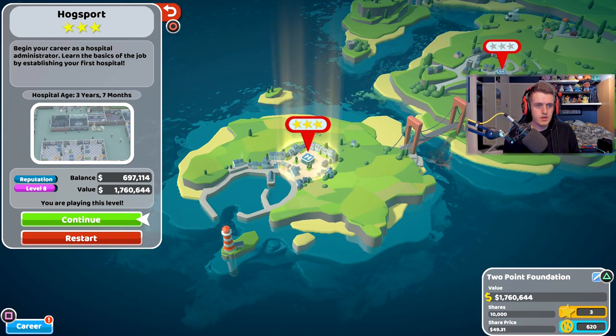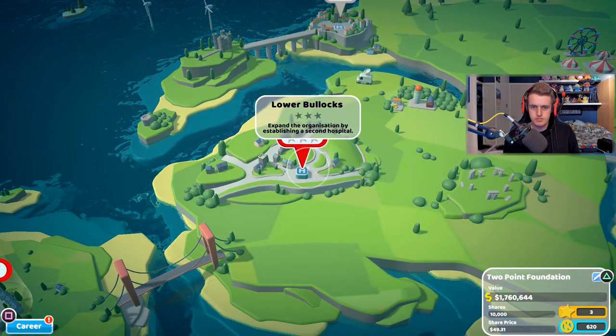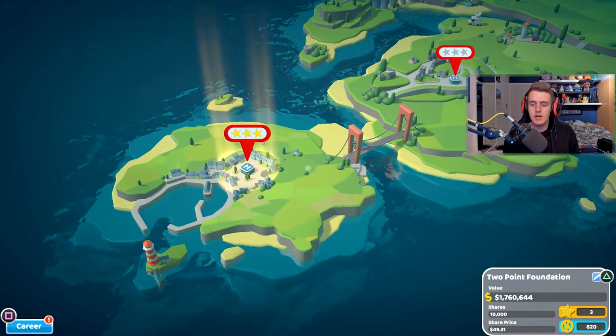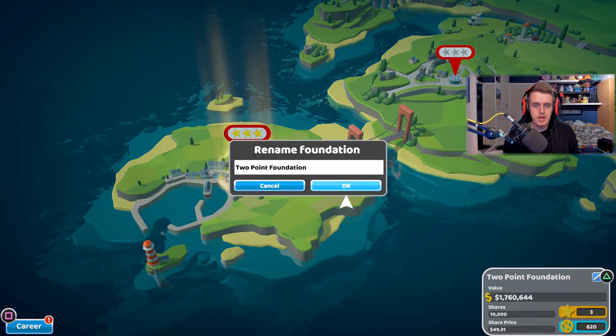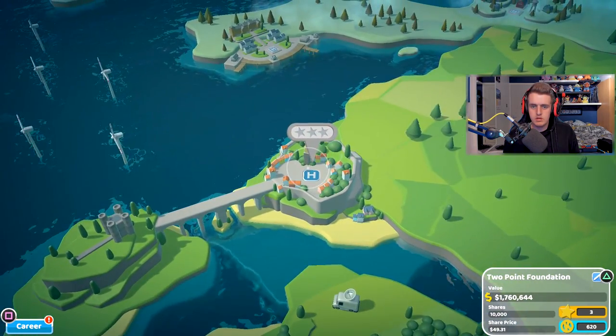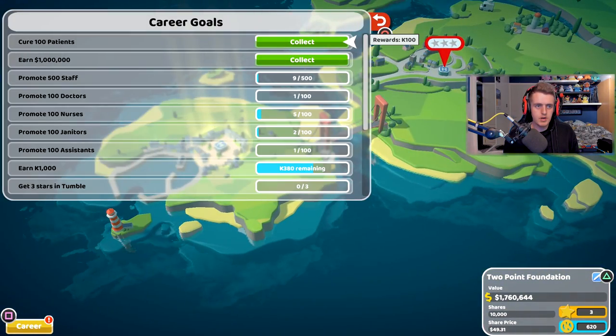So this is level three — and it's doing pretty well. We can move over to the next hospital — this one's called Hogs. We can rename our foundation too.